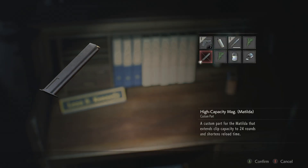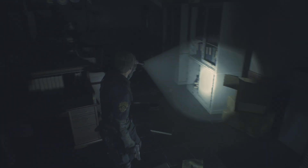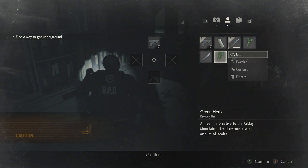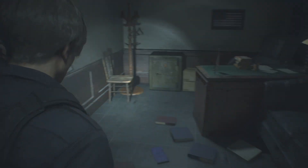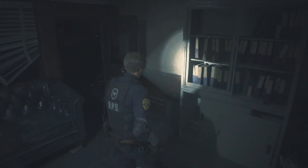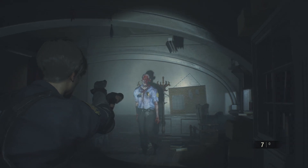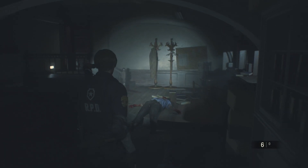A high capacity mag for the Matilda - now we can have more bullets, nice! We are kind of out of inventory space. I might use up a green herb - I hate to waste green herbs because you are limited on resources in this game. Oh lord, who said you could come back to life? There we go.